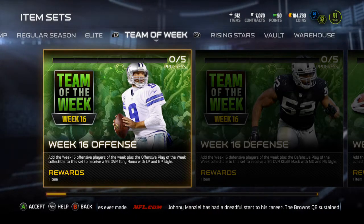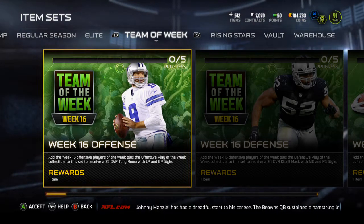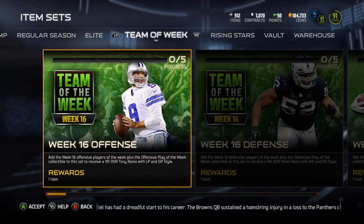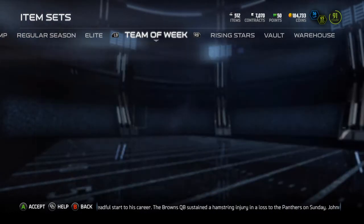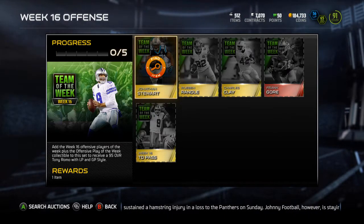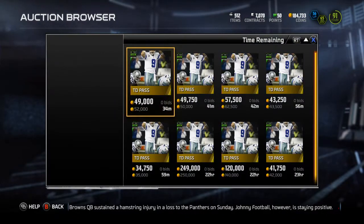All right, yo guys, what is up? It is Nick, and today I'm going to be going over the Team of the Week content, Week 16. Week 16 offense is Tony Romo, 95 overall, long pass and ground and pound count. We'll get into his elite card here after I go over the sets.